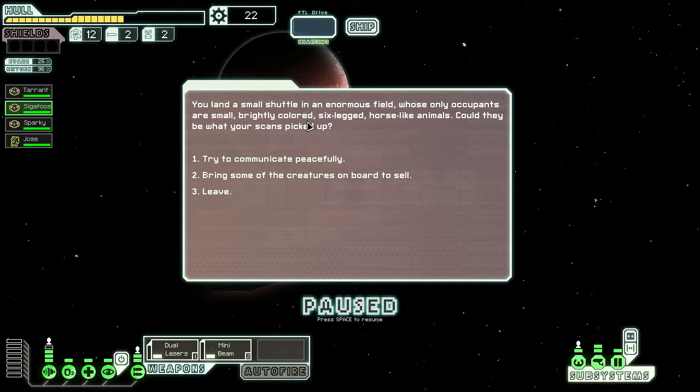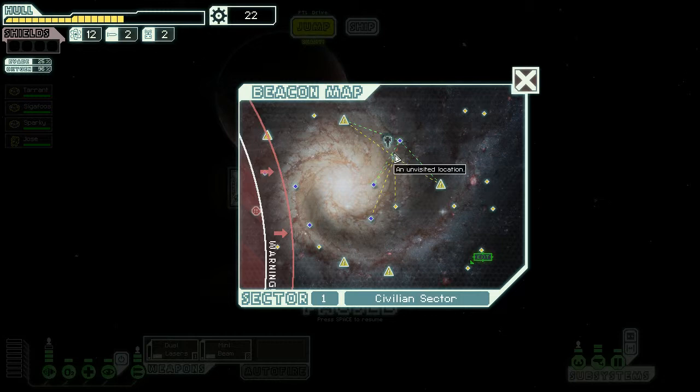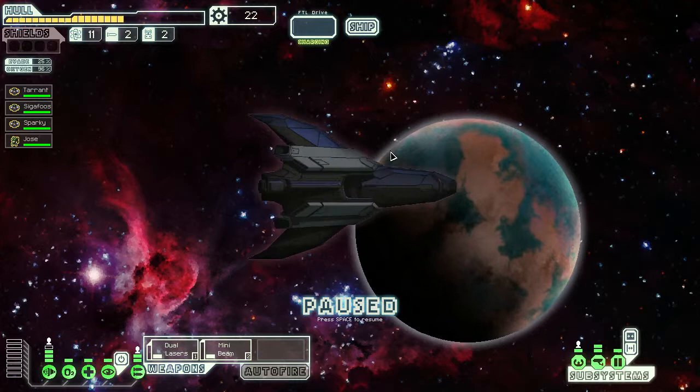Tarrant is okay at fighting and repair but hasn't really leveled up piloting. Segi is good on weapons. And Jose — what a name for a Mantis. Looks like we're ready; the rebels are finally arriving. Let's investigate an event — a small shuttle in a field whose only occupants are brightly colored six-legged horse-like animals. Let's try to communicate with them — sometimes you get a crew member out of that, usually an Engi. But alas, it was not to be.